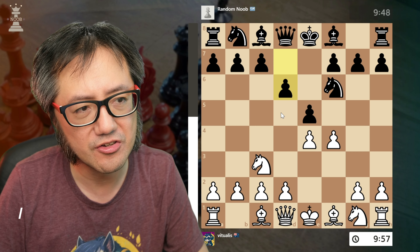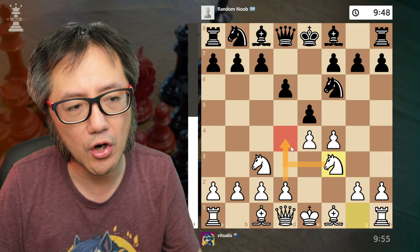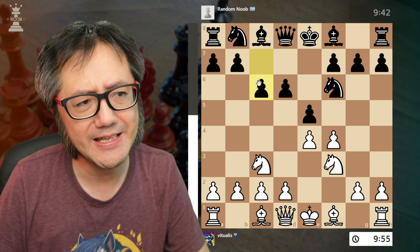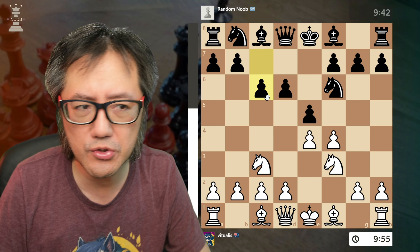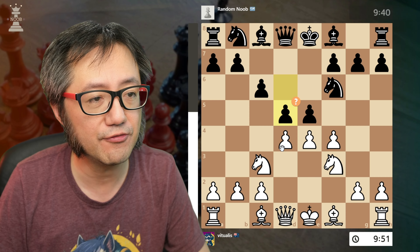Knight forward — our goal is to try to control the d4 square. They play a slow sort of move, which is fine. So I strike now with d4.